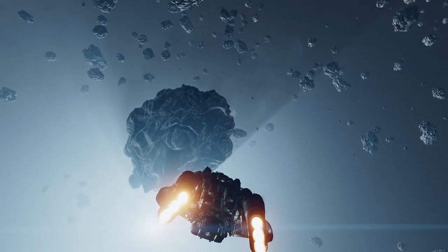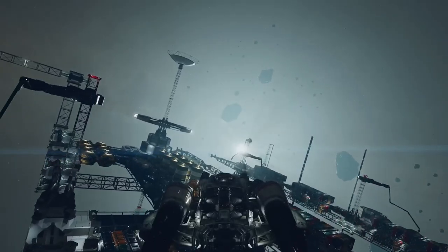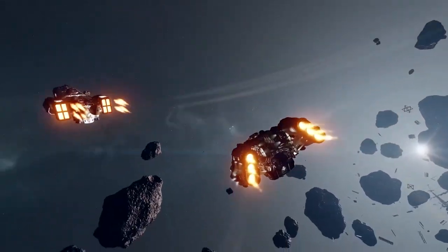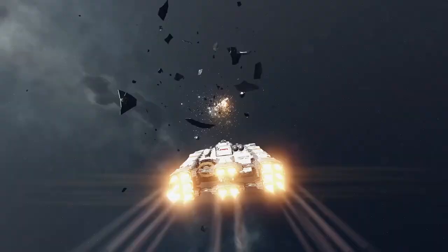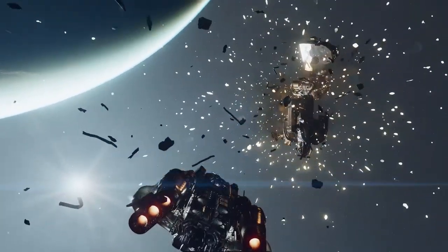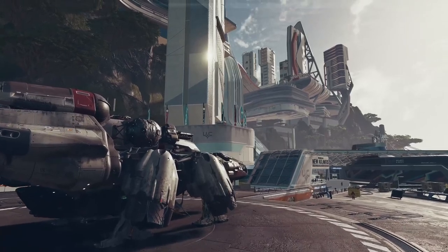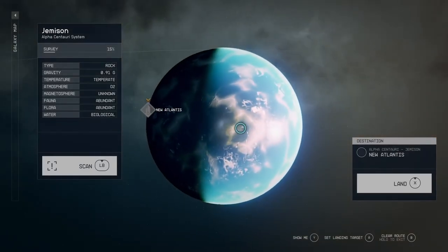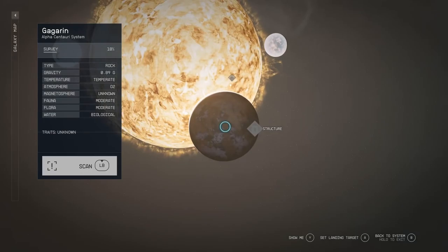For traits, I'm picking Neon Street Rat because I'll pretend I grew up on the streets of Neon, and that's what led me to bounty hunting and space piracy. I'm also picking Introvert, because I like the silence of space and traveling alone — my guess is it gives bonuses similar to Fallout's Lone Wanderer, like more damage and toughness. And lastly, Wanted — I have no idea what bonuses it gives, but obviously as a space pirate slash bounty hunter, I'm going to be wanted.